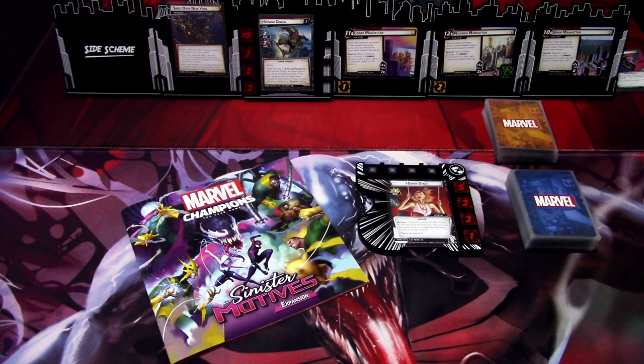Hi, this is JP from Notalites Over Arkham. Welcome to another Sinister Motives expansion playthrough. This time we are concluding the series by playing the fifth scenario from the box, and it is Venom Gobbling. We are playing on standard difficulty and using the Ghost Spider protection pre-built deck from the box. Without further ado, let's get started.